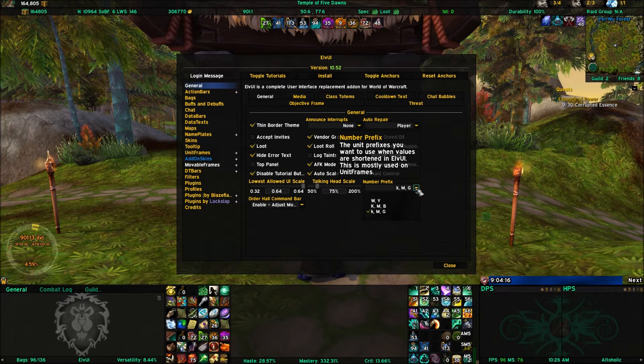This setting is your number scaling — based on millions of gold damage, thousands, billions, whatever. It's the number prefix that LVUI will shorten values to.